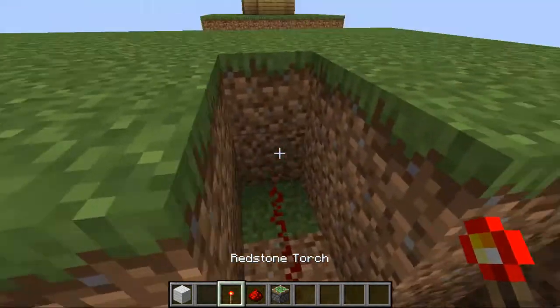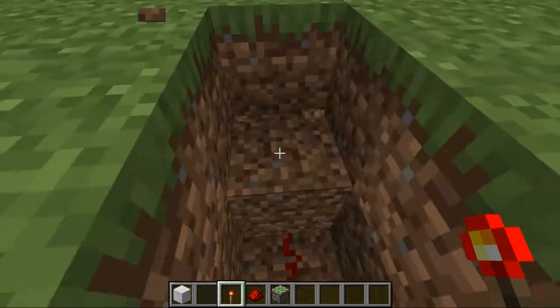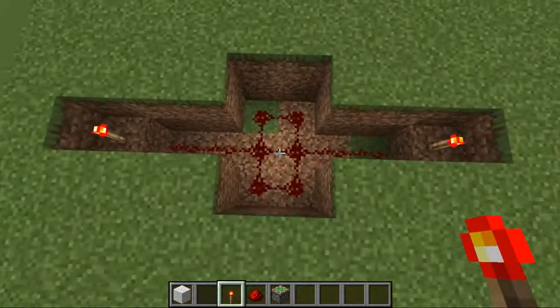Grab your redstone torch, mine that block and place the redstone torch there. Mine that block and place the redstone torch there. It is as simple as that.